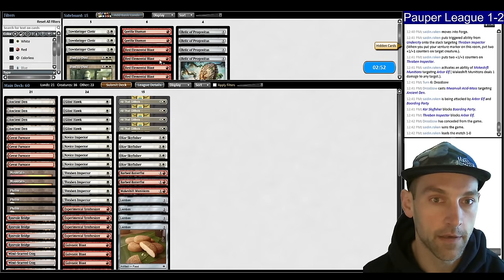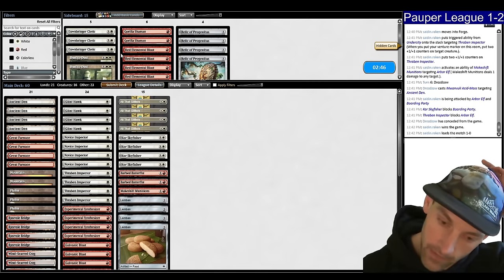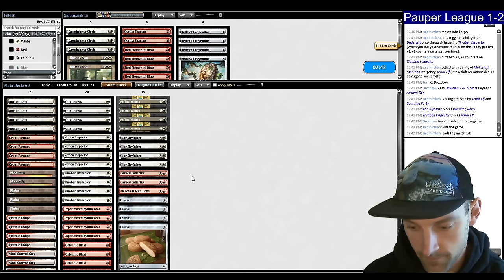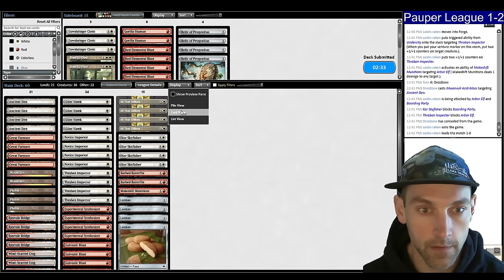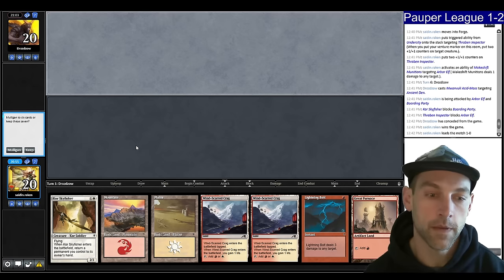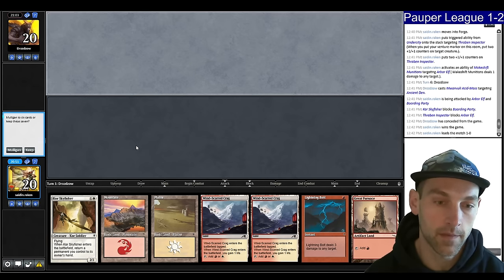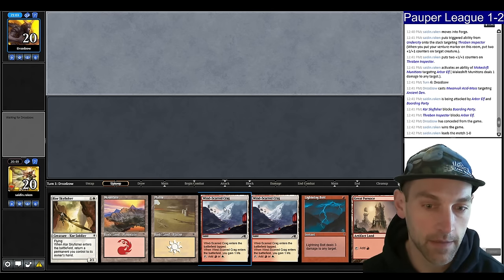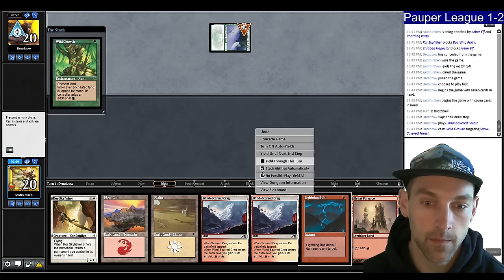We don't really have anything good for sideboarding here. Obviously we want the Glitters to attack. Maybe Dawnbringer Cleric as another creature — is it better than Barbed Batterfist? Probably not. So we opened up a hand that can turn-one shoot an Arbor Elf, or play tap land and keep making land drops. I'll keep this. They keep seven — land, Wild Growth.